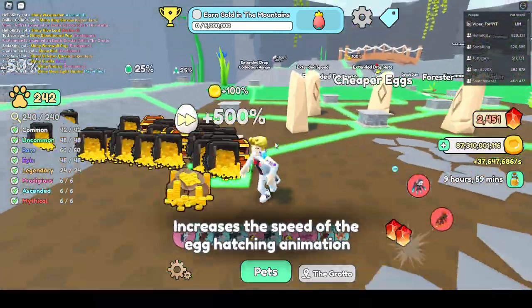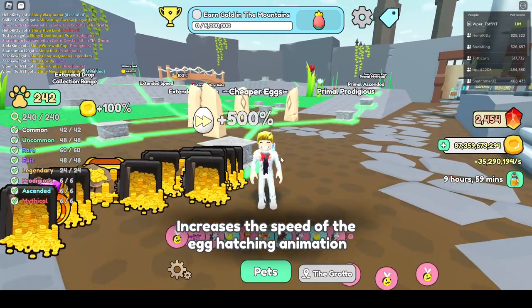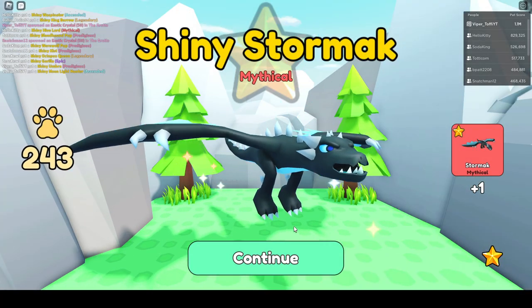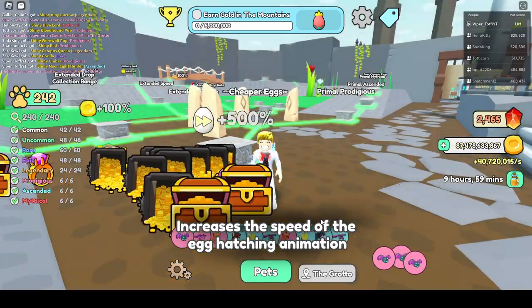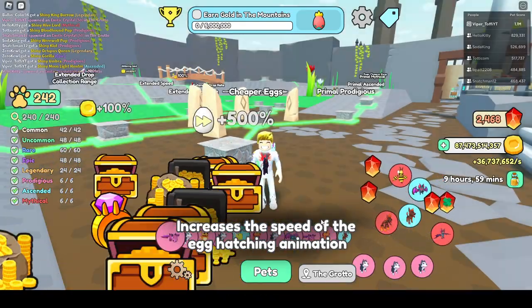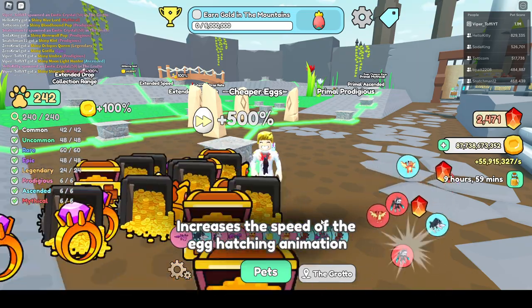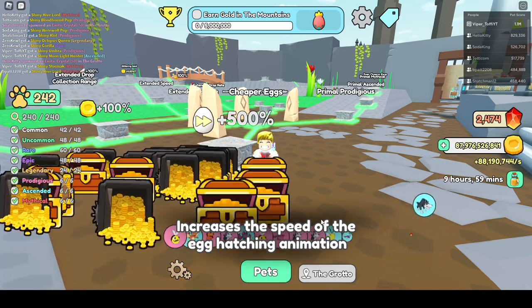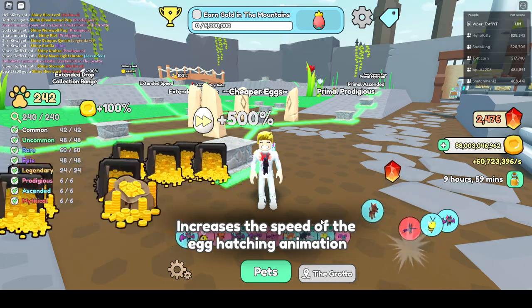What is going to help in the speed? This one — increase the speed of the egg hatching animation. We got a shiny mythical! Nice. So how does this work? Before you have 10,000 pet score, this is the one you need to work up: increase the speed of the egg hatching animation. That means you are hatching much faster.